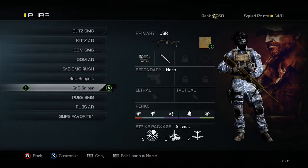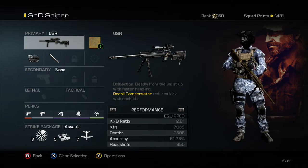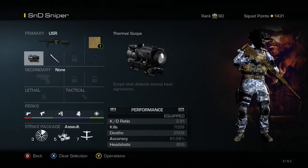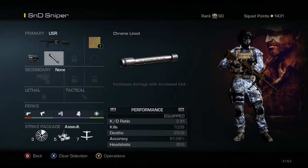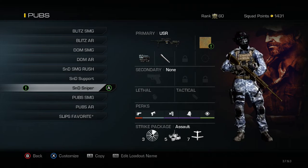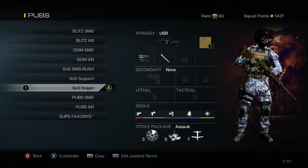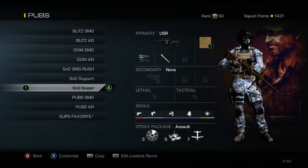This is my sniper class for Search and Destroy. I'm running the USR — my favorite sniper hands down. I've got 7,000 out of my 51,000 kills with the USR. A lot of people say the thermal scope is newbie, but I find it very useful in S&D. The chrome barrel increases damage with a little more kick, but it's not a huge factor. For perks: Ready Up, Quick Draw, Dead Silence, Incog — which blinds you against other people's thermals, great for S&D since many run Remington with thermals — and Focus. Assault strike package.